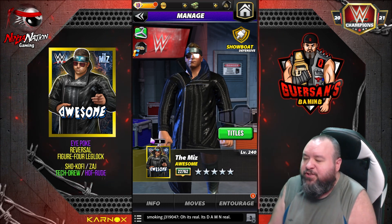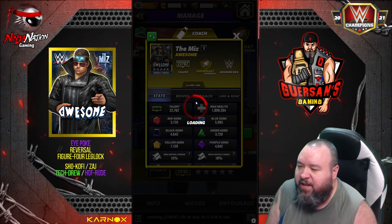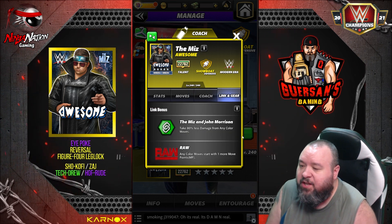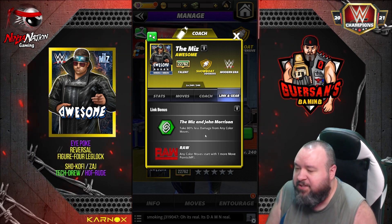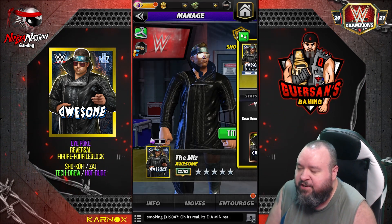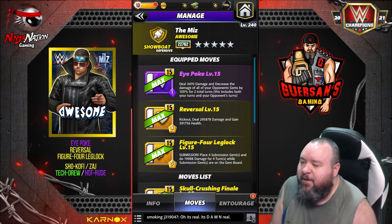Hello champions, we got a new character to preview: it is The Miz, he's a showboat. We're going to see him at five-star silver. Looking at the card, coachability at 9,000 — multiplied gems do 15% more damage, definitely a useful one. He links with The Miz and John Morrison to take 80% less damage from any color moves, very useful against eye-move damage opponents. He's in raw and modern era with one set of gear. He's not meant to be an eye-damage guy — he's meant to be a really annoying defensive character.